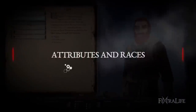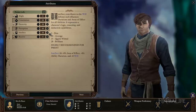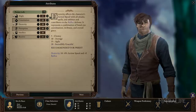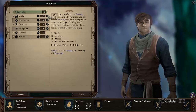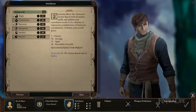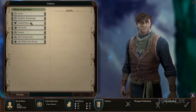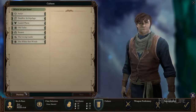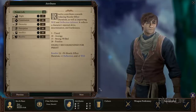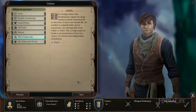The last thing we're going to cover here is attributes and races and how they affect the priest. The game recommends might and dexterity and highly recommends intellect and resolve. Might increases damage and healing while dexterity increases action speed which affects casting. Intellect increases the duration and AoE radius of many of the priest's abilities and resolve helps keep them alive, because although they are not necessarily in melee range, they will need to be much closer than other casters to use their spells effectively. Just exactly how much of these you should have depends on the subclass you selected.